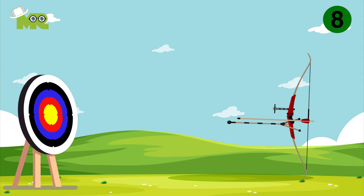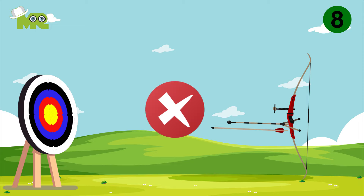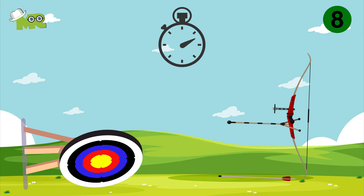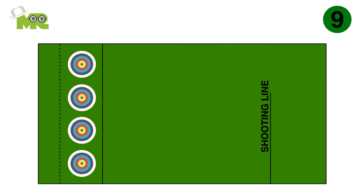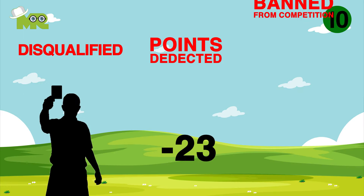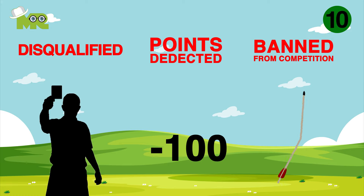Rule 8: The arrow must be considered not to have been shot if it falls from the bow or misfires, or if the target blows or falls over. But don't worry — you will get extra time in such circumstances. Rule 9: You are not allowed to cross the shooting line to retrieve arrows until everyone is done shooting. Rule 10: You can be disqualified, have your points deducted, or banned from competition for various breaches of rules, based on the severity of the offense.